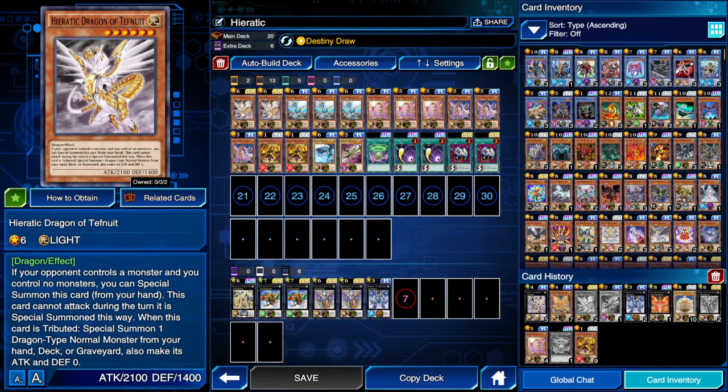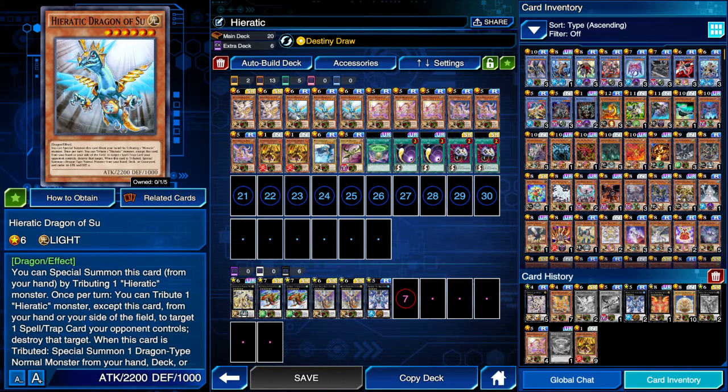Then we have three Heretic Dragon Sue. Sue is the card that allows you to pop the opponent's back row by tributing a Heretic monster. All of them share the same effect: when this card is tributed, you special summon a normal dragon from your deck. Sue is one of the best cards in the deck because it pops spells and traps just in case you need to get rid of them.